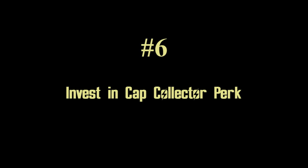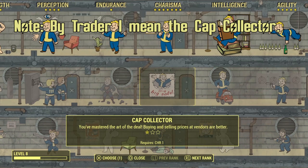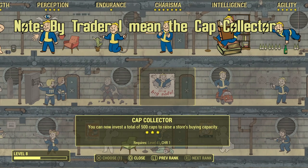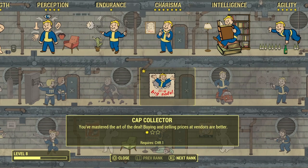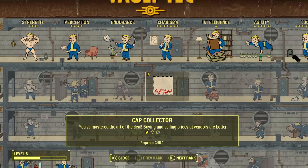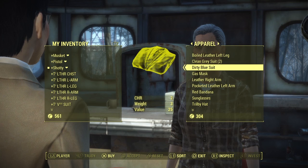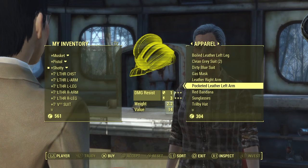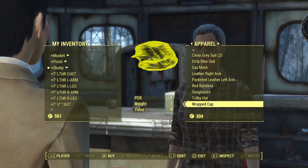Number six: invest in the trader perk, even if you're playing an uncharismatic one-charisma character. The trader perk allows you to buy and sell at a higher price, which is immensely cost effective. You will need a lot of cash regardless of your play style — to buy stimpaks, supplies, top weapons and items in the game. So even if your character is uncharismatic, it is really helpful to have a lot of cash. So get it.